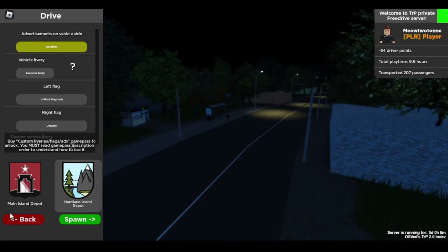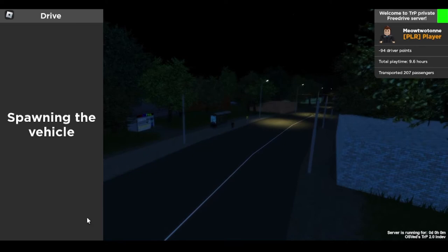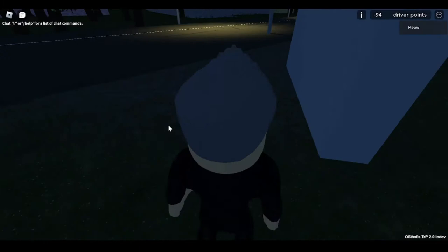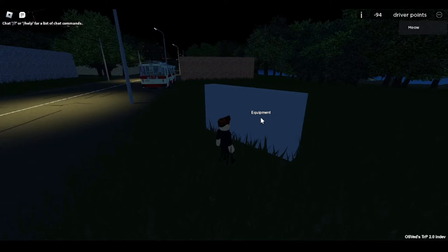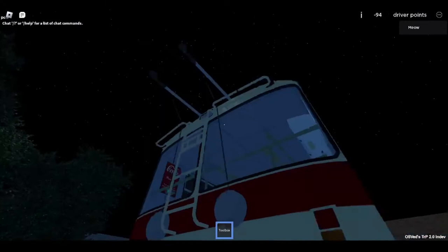I must have clicked on the wooden bus then. Okay, our vehicle must be spawned. I did not mean to spawn here but here is fine, absolutely fine. So in the main depot you'll see an equipment board and below that you can click. So the first thing you want to get is a toolbox, walk over to your bus — and we're not going to get too much into detail but basically you can change all the little connectors on there.